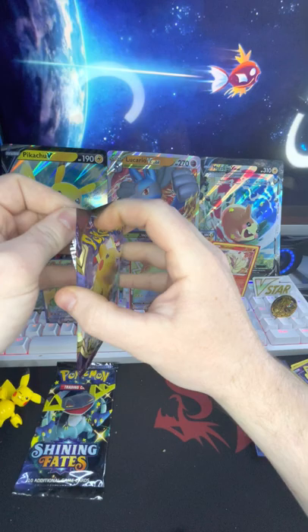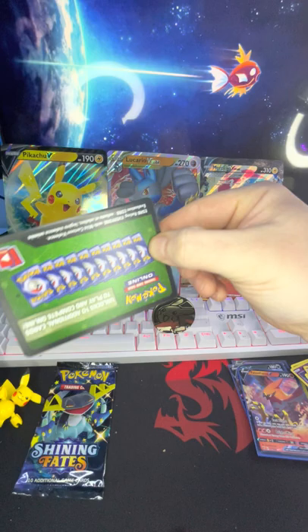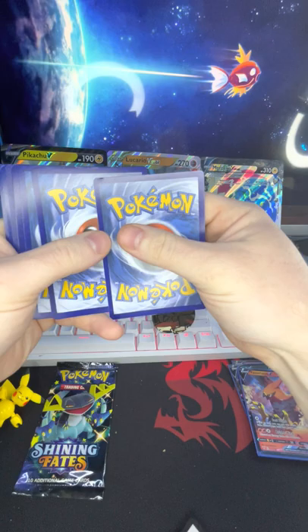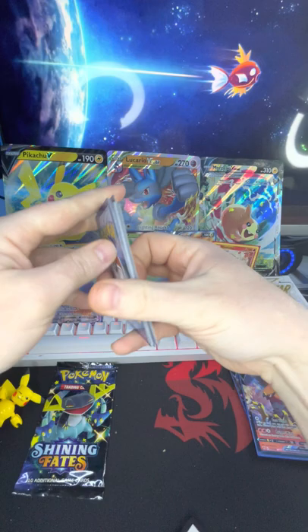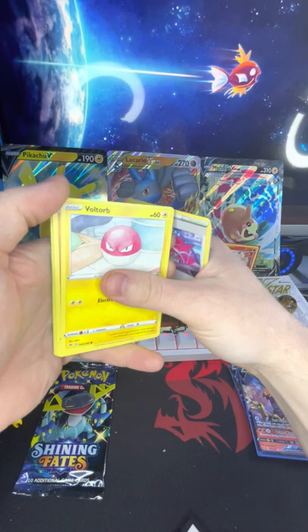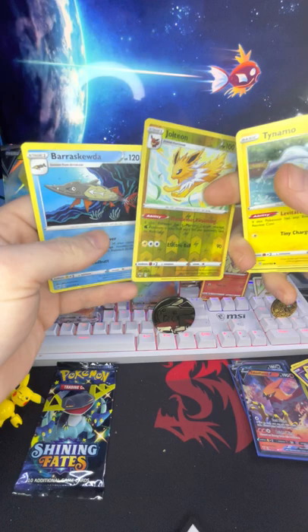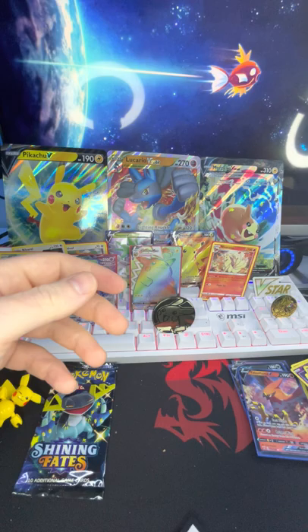All right, Vivid Voltage — the last one, the Pikachu one. Green code — you let me down Pikachu. One, two, three, four — would hate for it to be something good. Galvantula, Gogoat, Winden Stadium, Voltorb, Rockruff, Whismur, Trubbish, Tynamo, reverse holo Jolteon, and a Beartic. Nice. That's pretty dope.